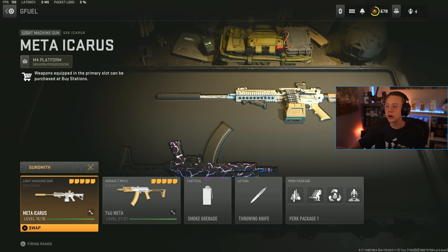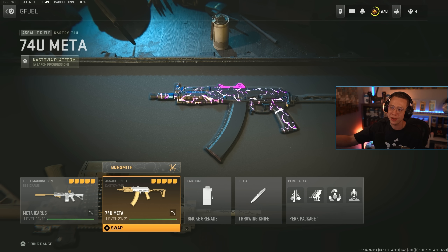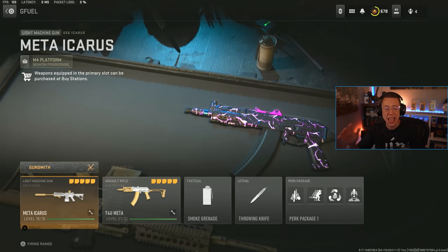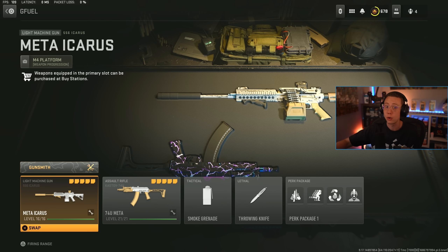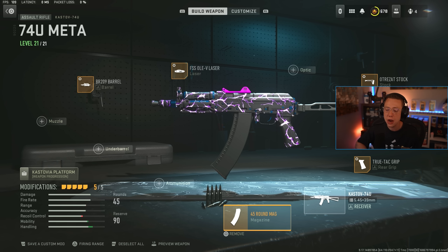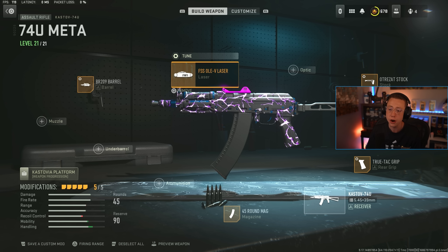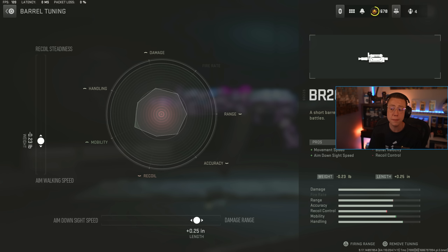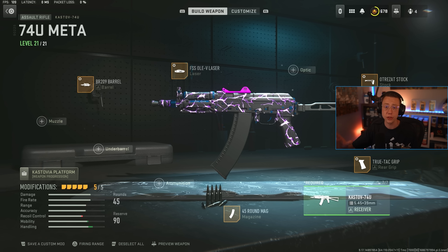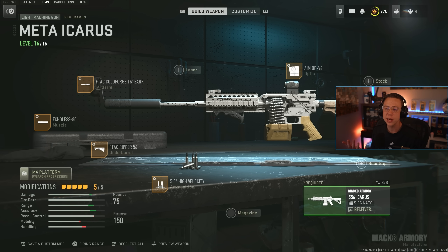This is my current experimental loadout for resurgence: the Icarus paired with the Kastov 74u. The Icarus has a very competitive TTK especially at mid-range, and the 74u covers close range — both use rifle ammo, so keep extra rifle ammo in your backpack. All ranges covered. For the 74u: 45-round extended mag, True-Tack rear grip for better ADS and sprint-to-fire, Otero's AT stock for mobility, OLE laser for ADS and sprint-to-fire, 209 barrel for better movement and ADS — making it fast like an SMG but with rifle power.